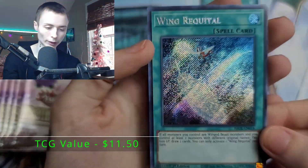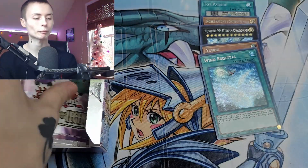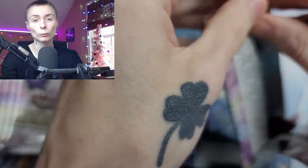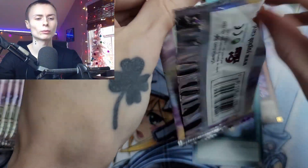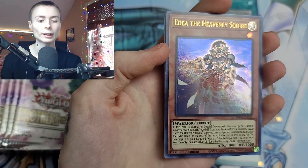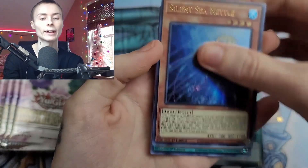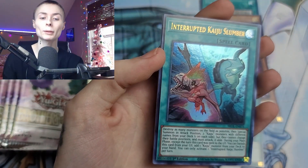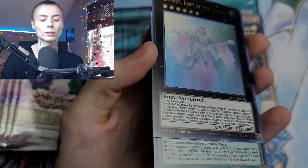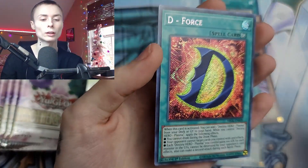That card is very, very shiny. Maybe I'll only count the Secret Rares in the set, even though I know a lot of the Ultra Rares are worth some money. Because you have a lot of good reprints in this — like a ton. Silent Sea Metal. Interrupted Kaiju Slumber — that's a good reprint right there. It's nice to see the Kaijus getting that stuff. We got Beatrice, Lady of Eternal.